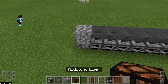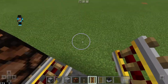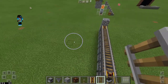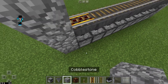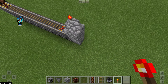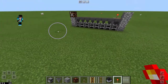Put the redstone lamp there, then put the lever right there. Crouch and place the power rail on this side, crouch and place the rest of the rails. Once you've done that it should be looking something like this. Then on this side, go in the back, go up two blocks, and place a redstone torch here — that should power it. I don't like putting the torch on the other spot because the minecart may fly off.